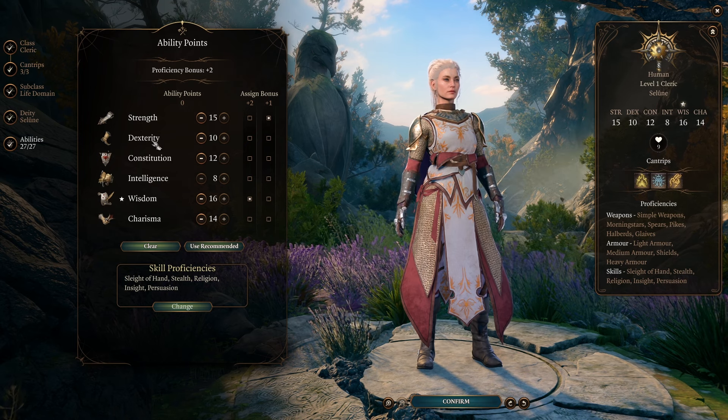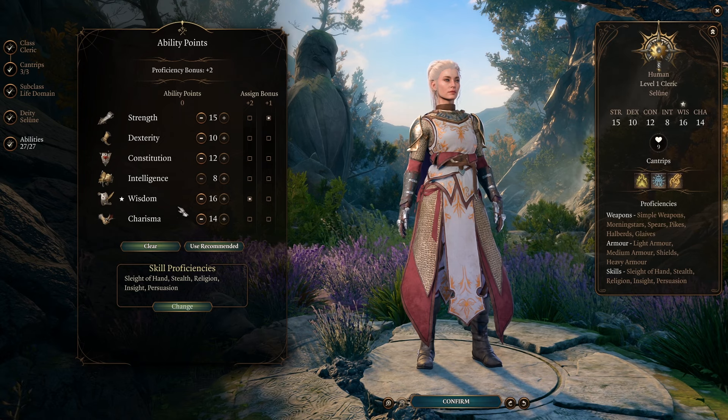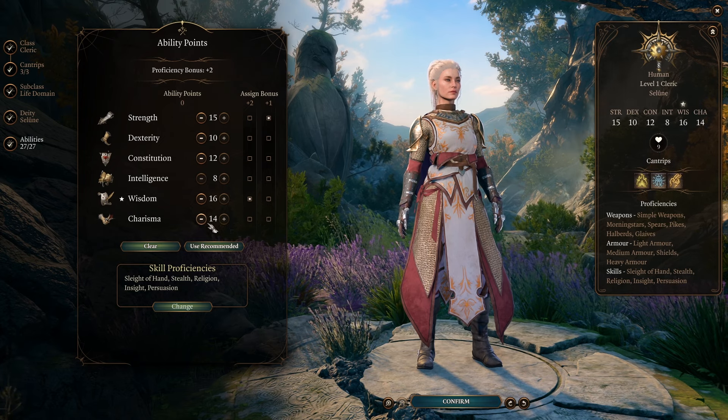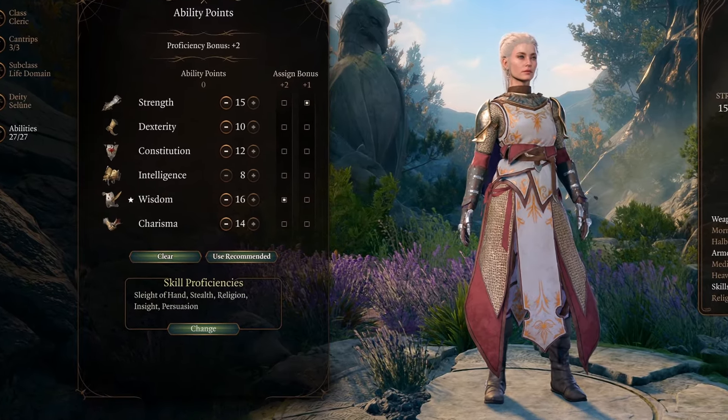For our ability points, we're going to go with 15 into Strength, 10 into Dexterity, 12 into Constitution, 16 into Wisdom, and 14 into Charisma. I know 15 is a weird number for Strength — it'll make sense in a minute.